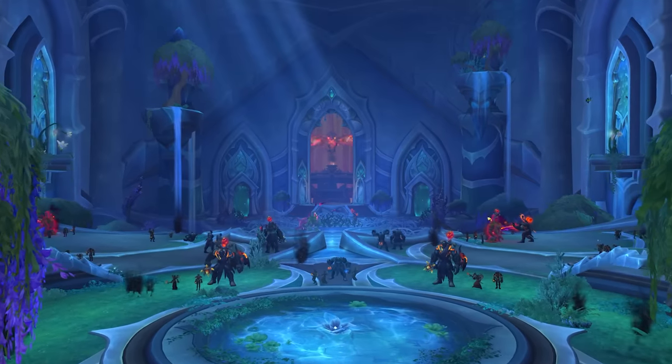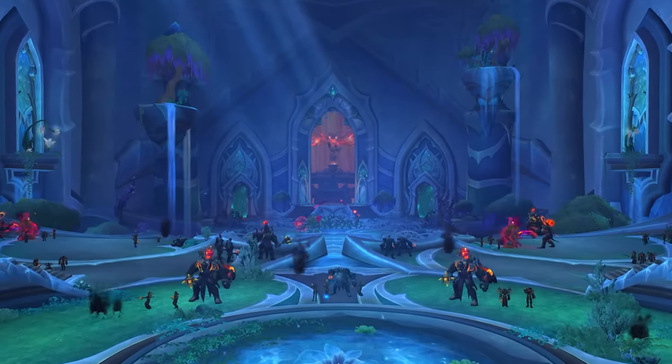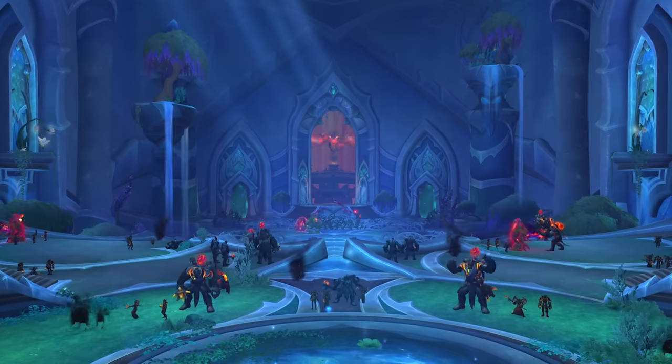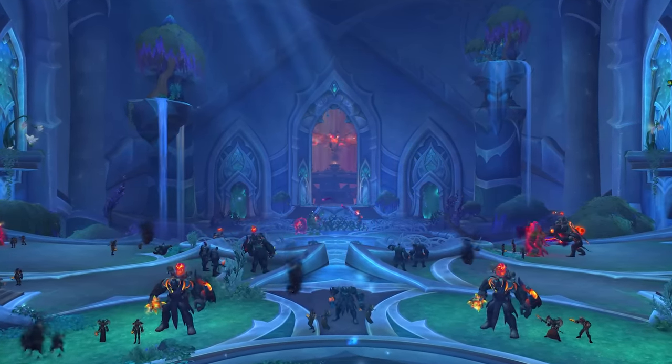Gnarlroot has a biphasic fight structure, rotating between a main active phase and a passive intermission phase. After each phase cycle, the boss gains a stacking buff that causes him to deal 10% increased damage for the remainder of the encounter.